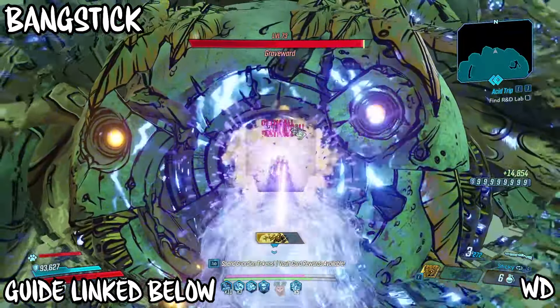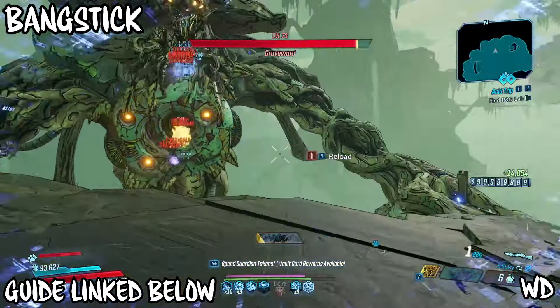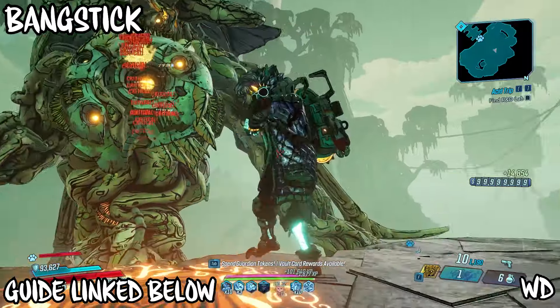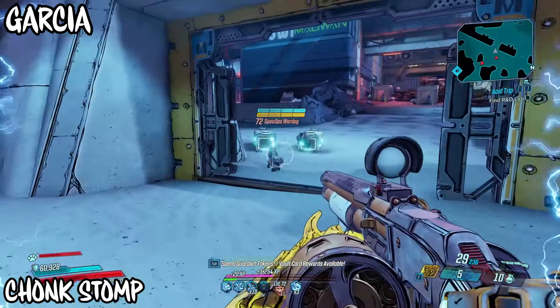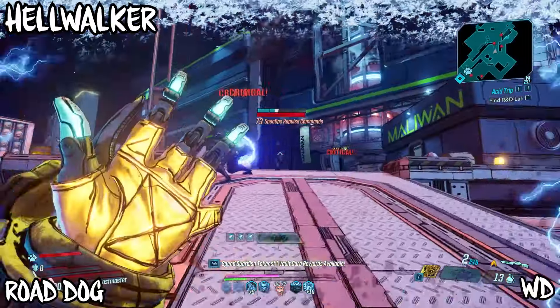I also included a Bang Stick just for the memes — for people who were around at the start of the game, you'll know what it is. I'll leave a guide linked in the description if you want to check it out. It's a purple so it's kind of hard to get, but it is hilarious that it works that well this late into the game. For mobbing weapons, the Garcia is amazing — please Gearbox make it fully automatic again — it was so much fun, but still a really good weapon.